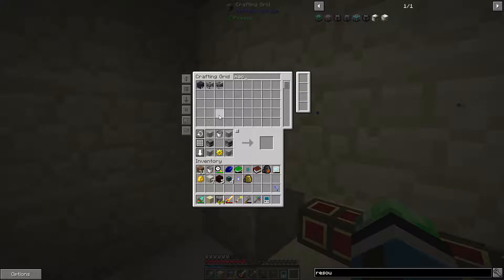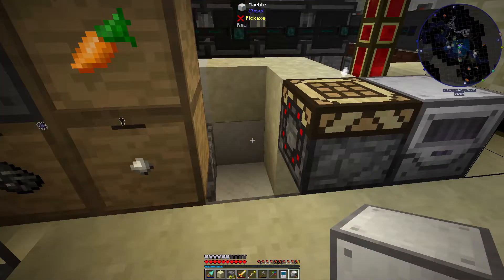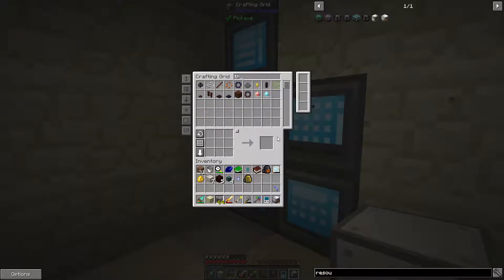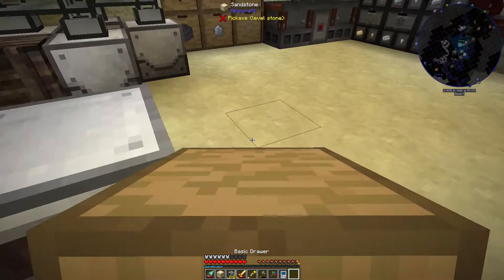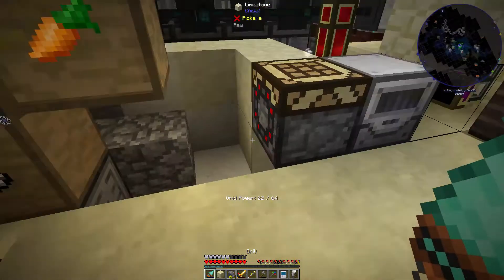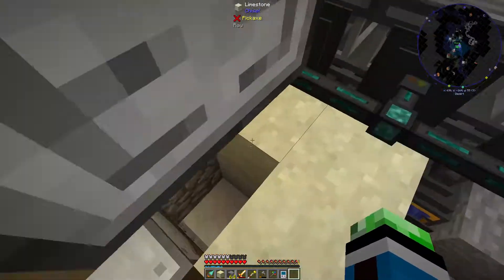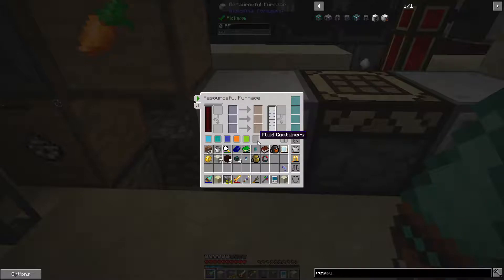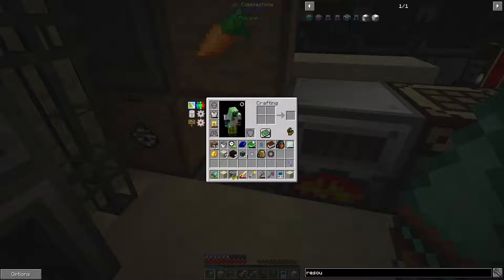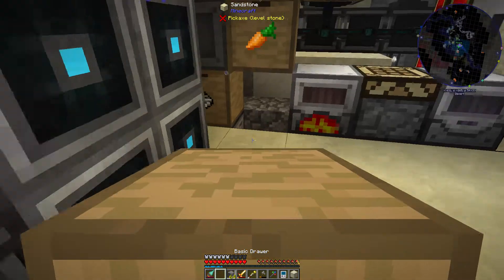This is going to work so well. Resourceful furnace - alright. So we have the resourceful furnace; should get another transfer node, a flat transfer node so we can - let's go ahead and move this for the time being. And then I'm gonna need to get power to it, so a couple flux ducks and then we should be good. I'm also gonna need to extract the essence somehow - put that there, grab this, put it here.